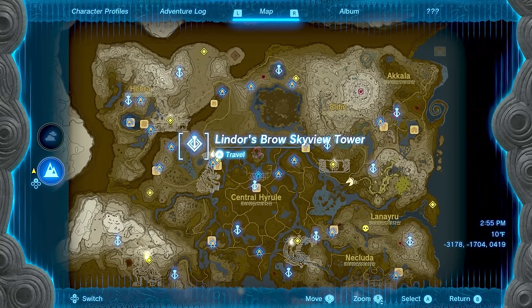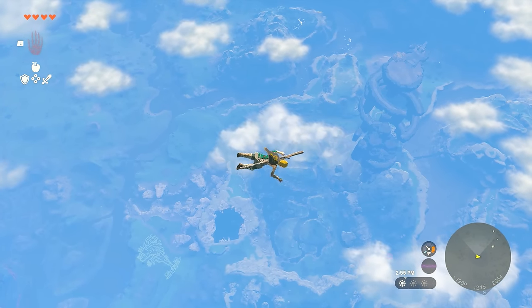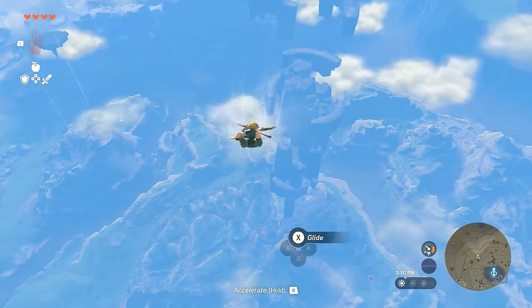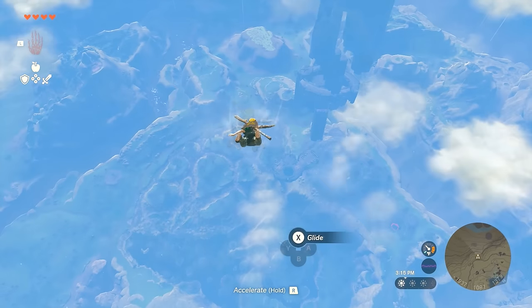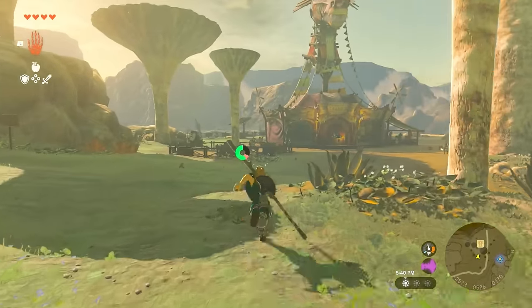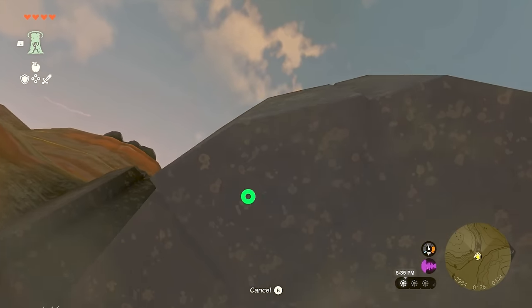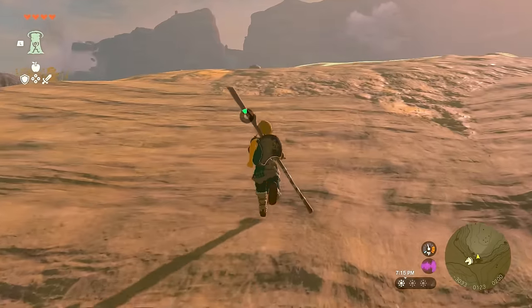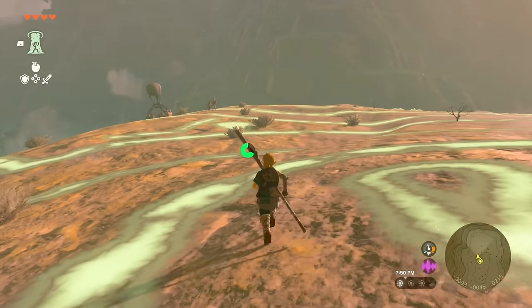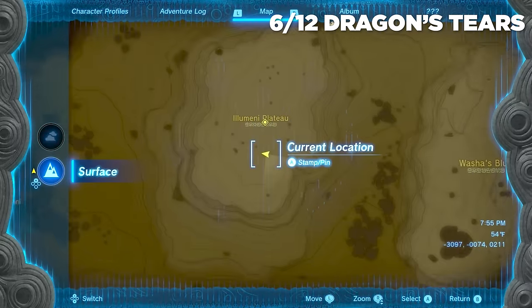For the sixth memory, head to Lindor's Brow Skyview Tower, which is near the very first Geoglyph we encountered, just a little bit northwest of it. Launch from it and immediately head south. This Geoglyph is on a red clay-looking plateau in the distance with a stable between it and you. I landed near the stable, got a horse, and made my way just below the ridge plateau. The Dragon Tier is on the southeast side near a Zonai Eye balloon — when you see it, you know you're near the Dragon Tier. Interact with it and watch that cutscene.